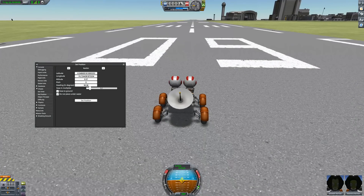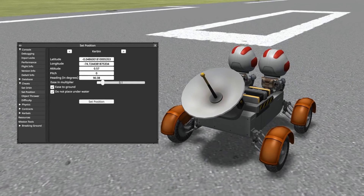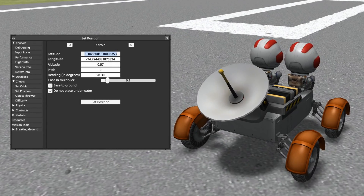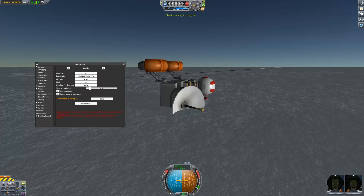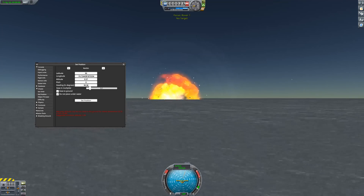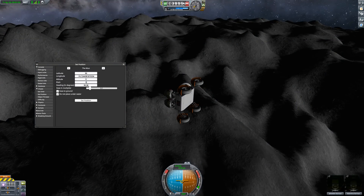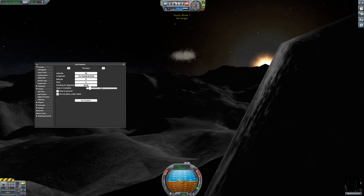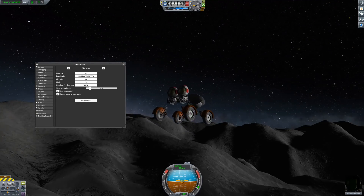Another new feature is hidden in the cheat menu — you can now teleport your vehicle to any surface in the solar system. You need to provide latitude and longitude for that, so it is basically the same feature that the mod Hyperedit provided for years with its Shiplander feature. It does work a bit differently with how the vehicle is placed on the target, and of course you need to be careful how low you set the target altitude — this might get uncomfortable otherwise.